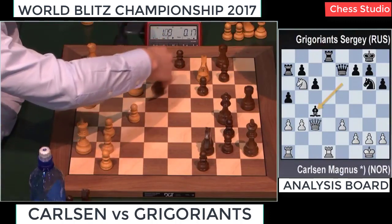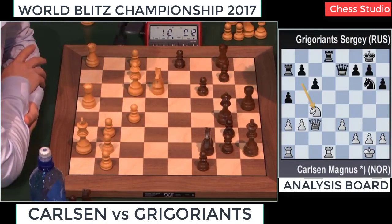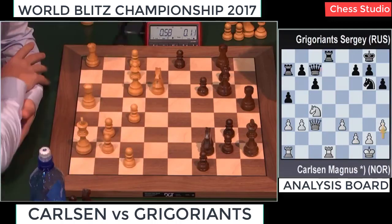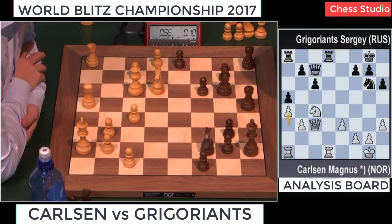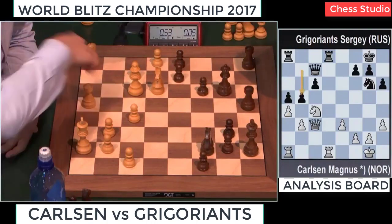He takes with the Knight. Now the A5 pawn is hanging — there's pressure on A5. Magnus doesn't like to create pawn weaknesses, even though it looked very attractive. Rook comes back to A8. A4 — fixing this weakness on A5 forever. But Black can play Knight E7, trying to get the Knight to B5.